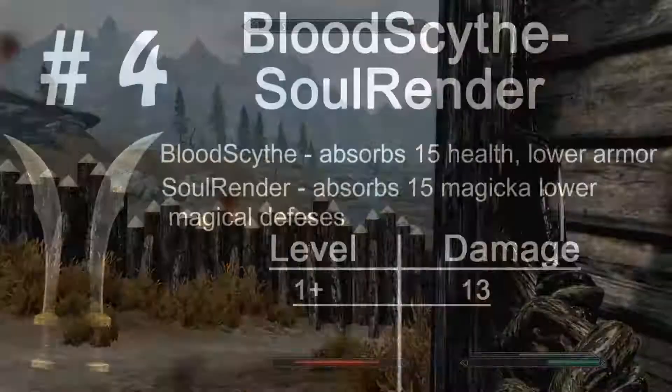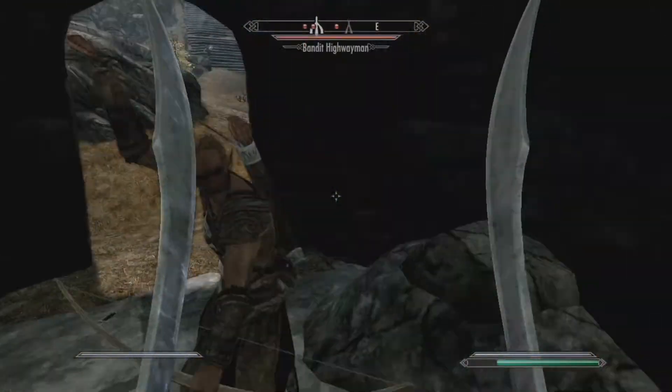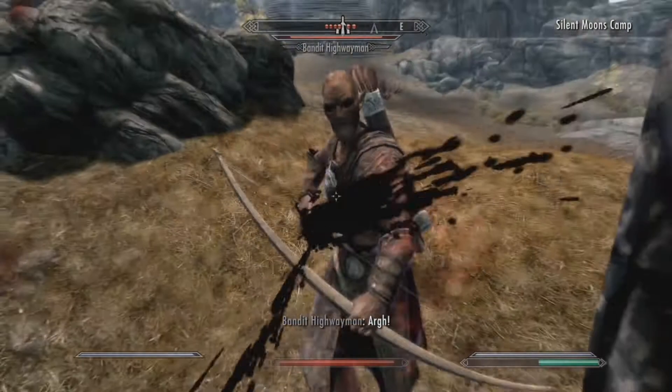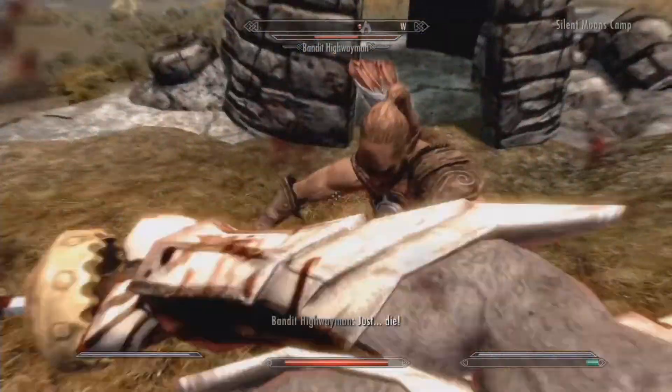Number 4 is kind of a cop-out because I put two weapons together. Soul Render and Bloodscythe are only useful when you use them together, so I'm making an exception. For these weapons, it doesn't matter what level you find them — the base damage is going to be 13 apiece. To find these, you'll need to kill the legendary Pirate King Hocknier Deathbrand. This is part of another Dragonborn DLC, so you have to be on Solstheim to do this.